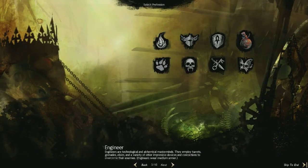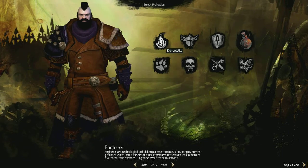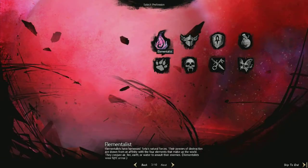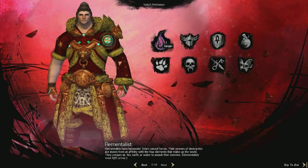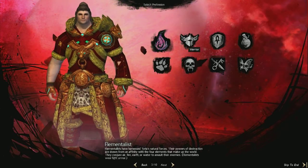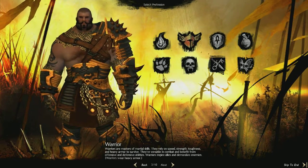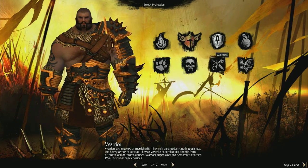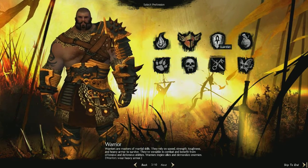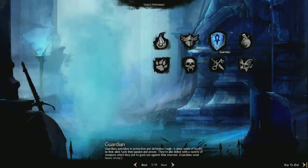Choose male or female, and then it gets into choosing your profession. Elementalist is kind of a magic type thing. And you've got your warrior — the armor it shows is kind of your badass armor, you don't start off looking like this. This is just your basic tank: sword, shield, that sort of thing.